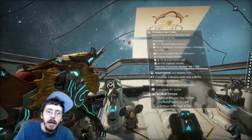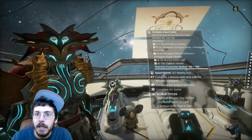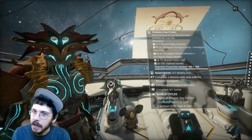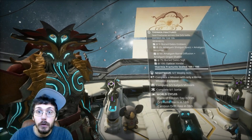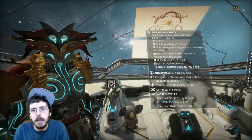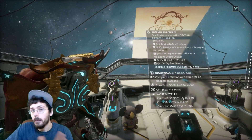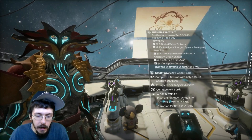I want to mention this in each episode: if you're confused about the Helminth ability swaps, it is not yet unlockable unless you have made your way to rank three with the Entrati family on Heart of Deimos or in the Cambion Drift. That's why you cannot ability swap yet, and there's a lot of confusion around why you can't access the Helminth room unless you have a cyst on your neck.